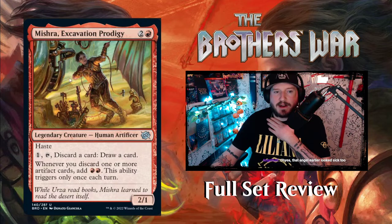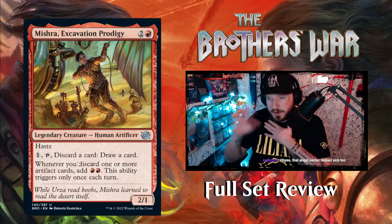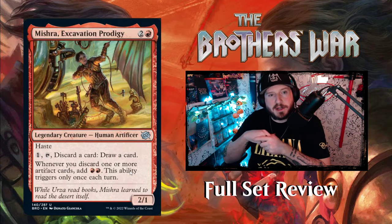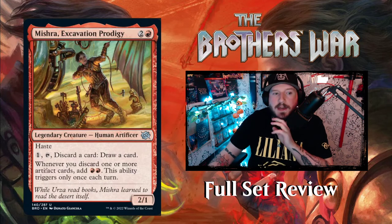Next up we've got Mishra, Excavation Prodigy — this is Teenage Angst Mishra. We saw Teenage Angst Urza earlier. Two and a red for a 2/1 human artificer legendary creature with haste. You can pay one, tap Mishra to discard a card and draw a card — so you cycle. Whenever you discard one or more artifact cards, add two red mana to your mana pool; this ability triggers only once each turn. That's really good. It has haste so you can do this right away. If you got a Power Stone on turn two or one, you could play this on three, immediately discard something, draw something, get two mana, cast something else. Your advantage just snowballs in that one turn. That's pretty great.